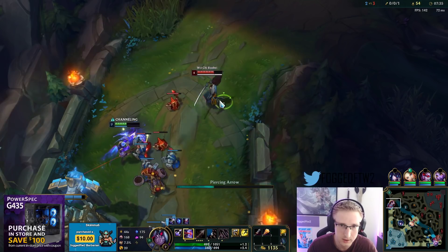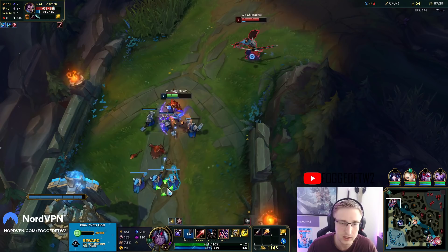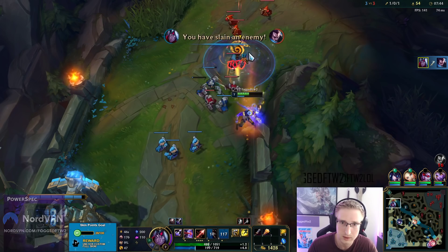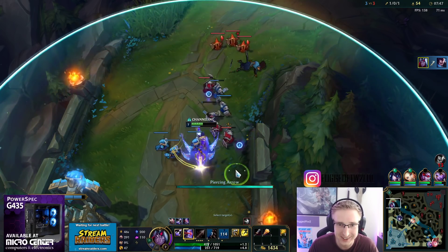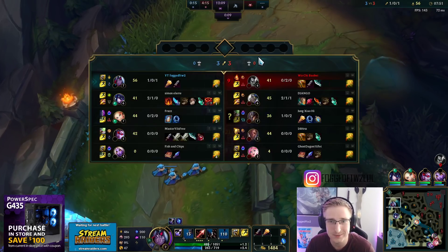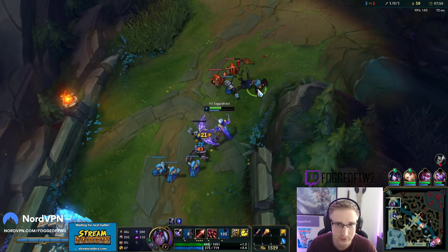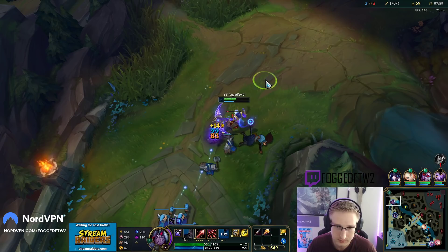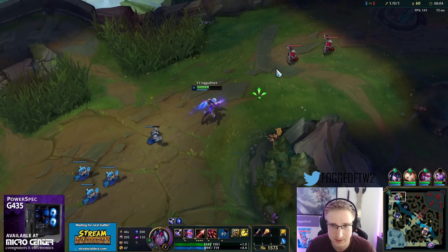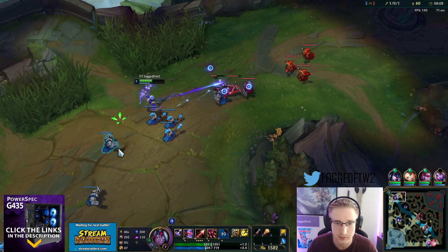That's his windwall down. I wonder if I could have killed him. I saw his windwall was down and thought maybe I can kill him - and I just kind of burst in there. That's a freaking Yasuo too! Ten percent max health damage when I activate that W - I didn't even get a chance to activate it, I actually killed him before my cooldown came back up.